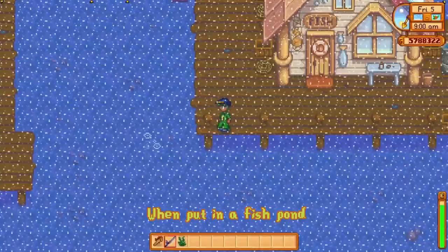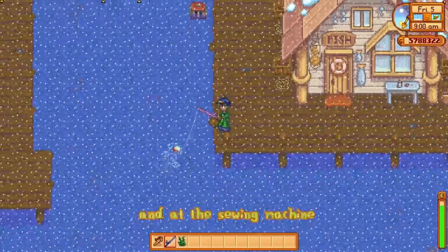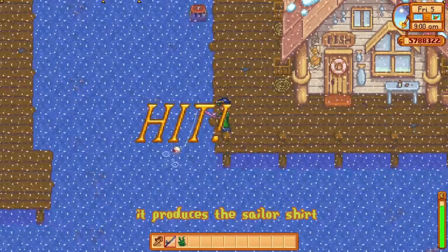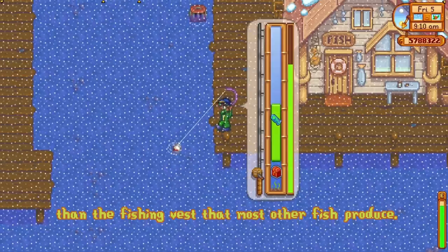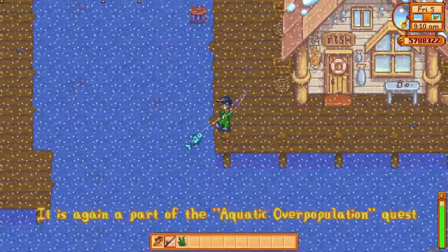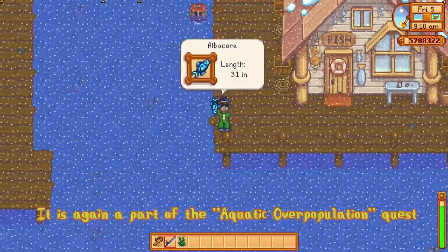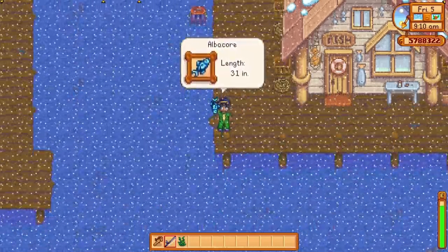When put in a fish pond it only produces the standard roe, and at the sewing machine it produces the sailor's shirt, which is a slightly more rare shirt than the fishing vest that most other fish produce. It is also part of the aquatic overpopulation quest that Willy occasionally gives during fall.